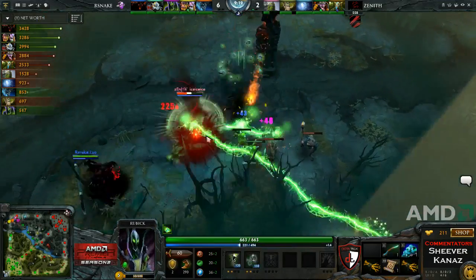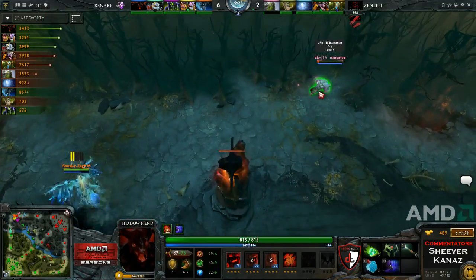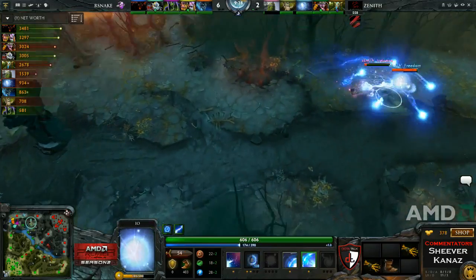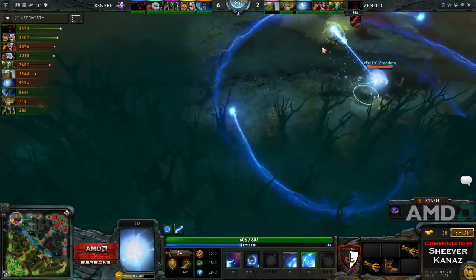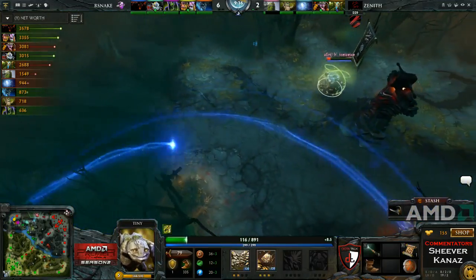Telekinesis from the tree line — they go for Ice Ice Ice. Kabu wants to go in with Soul Assumption — it's going to be enough, one more hit needed, but they can't get it. In comes the Tether and Freedom will save Ice Ice Ice. Flare misses and those two head back home. Ice Ice Ice is having quite a tough time on last hits and net worth — he's just doing really bad.